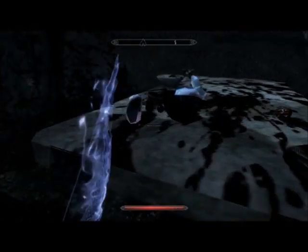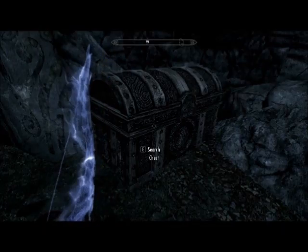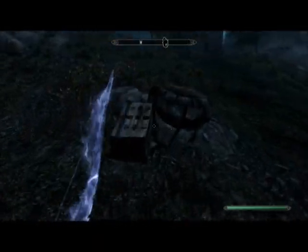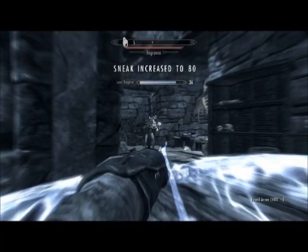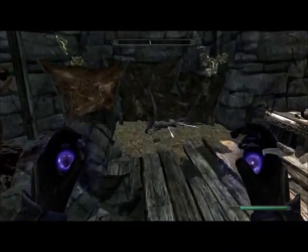Before leaving, do not forget to loot this table for some important alchemy reagents and other items. Additionally, if you came here for Heroftir's shield, it should be in this chest. While we are here, we will visit Cradlestone Tower for some extra treasure, along with several alchemy reagents.